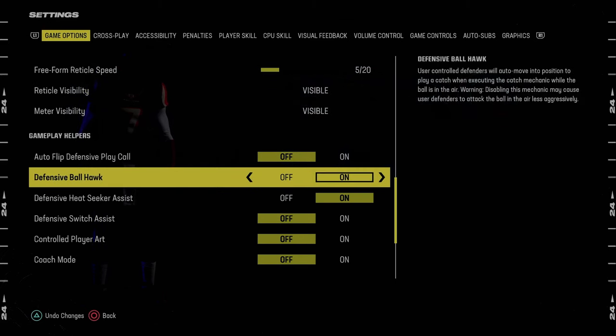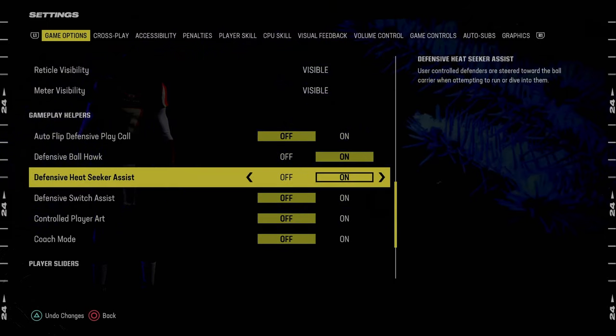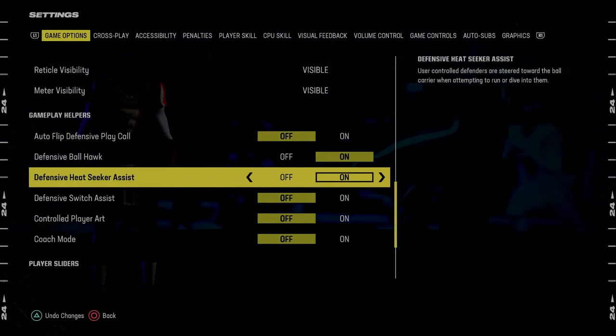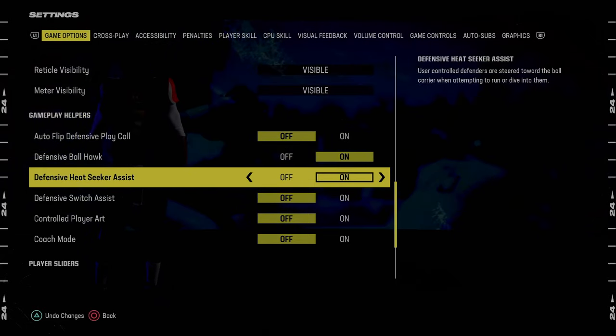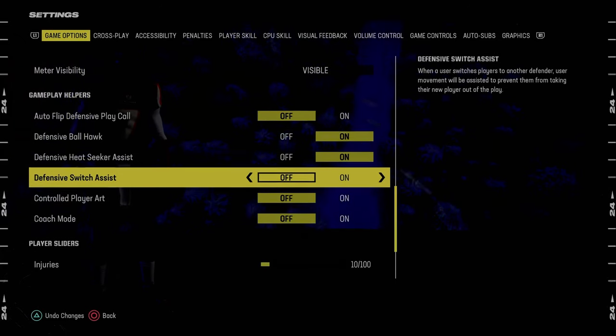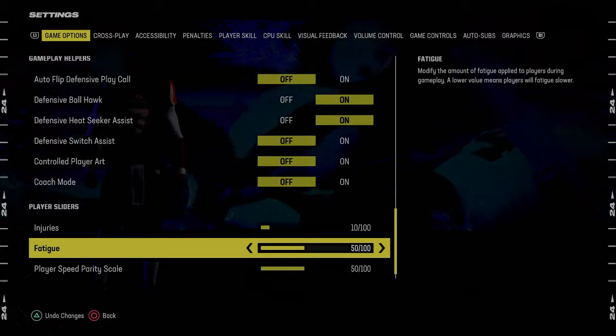Defensive ball hawk, we're going to put this on — it's very important that you have this on. Defensive heat seeker assist, I like to have this on. I think it actually helps tackling; there's a debate about this, but I think putting it on is better. Defensive switch assist is going to be off, and that is pretty much it for the settings.